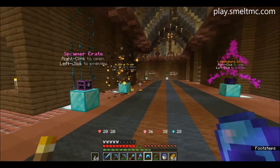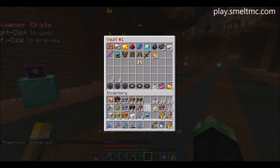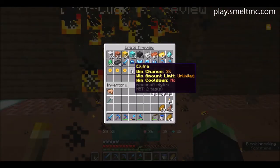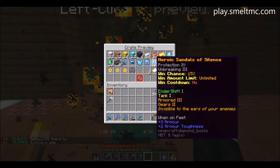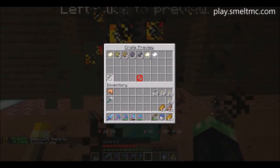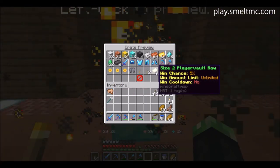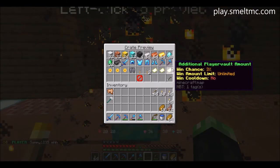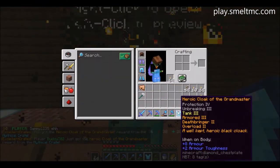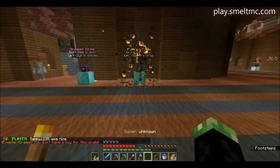And mythical crate keys — not exactly sure what's in the mythical crate. Let me dump this stuff in quickly. Left click to view — some elytras, decent amounts of gear, looks pretty good. Next page as well: white scroll, soul tracker, not sure what those are, decent amount of money, and some more crate keys. Size two player vault — can fit some more junk in there.